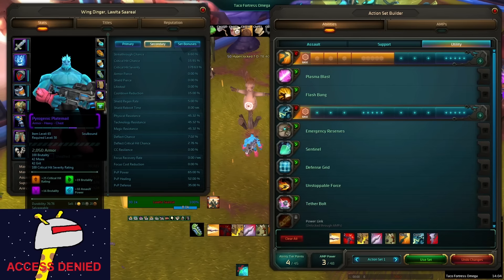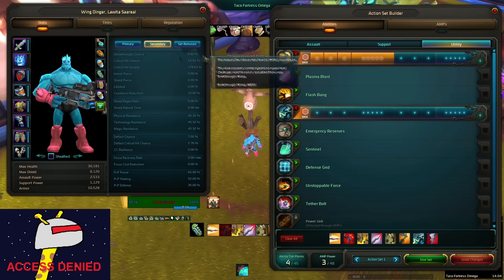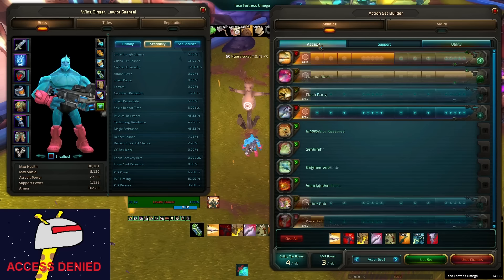So we're going to look at runes real quick. Runes have pretty much been the same — it's going to be Assault Power, Brutality, Strikethrough, and Critical Hit. My Strikethrough is not very high because I usually use this build for dailies and I usually tank inside dungeons. But it's nice to have higher Strikethrough so you're not missing your hits as much — it's going to be more DPS in the long run.